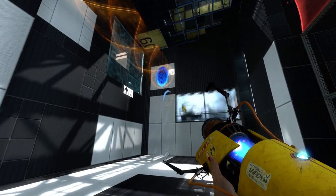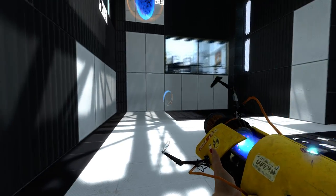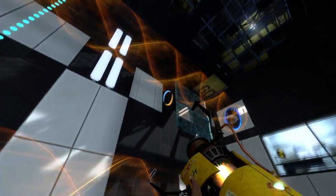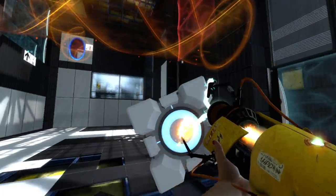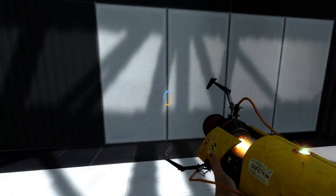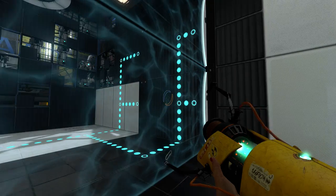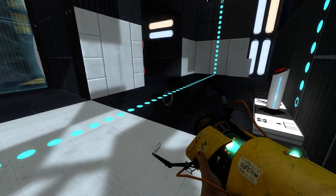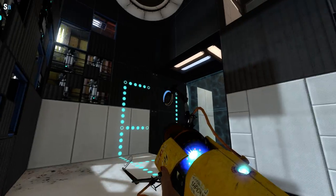One of my favourite things to do is just rip out the ceiling, as I did here, and find a nice place to stick a projected texture just to make nice shadows. This is a puzzle that exclusively uses the orange funnel — we use the blue funnel a lot, but this one only uses the orange funnel.